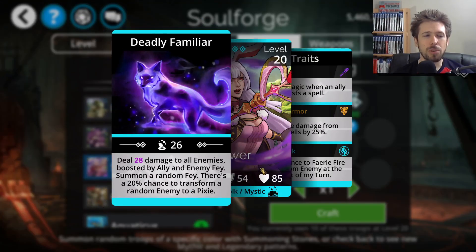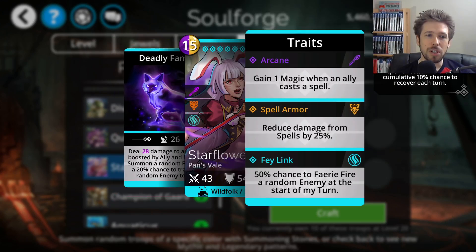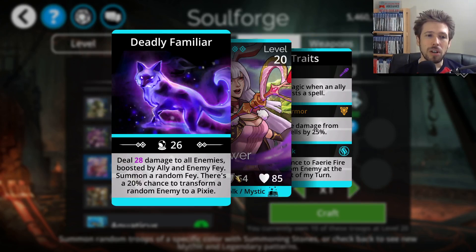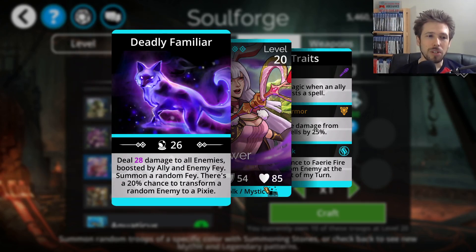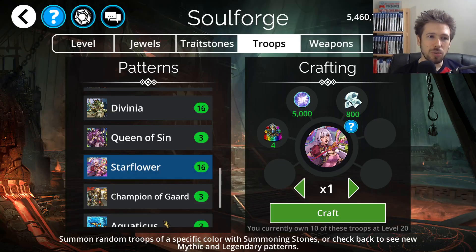Moving on, Star Flower is pretty good. It does damage to all enemies boosted by ally and enemy Fae, summons a random Fae, and has a 20% chance to transform a random enemy to a Pixie. When fully traited, there's a 50% chance to Faerie Fire a random enemy at the start of your turn, which allows that troop to take an extra 50% damage from spells. It is a Wild Folk Legendary, and Wild Folk are an awesome troop type.